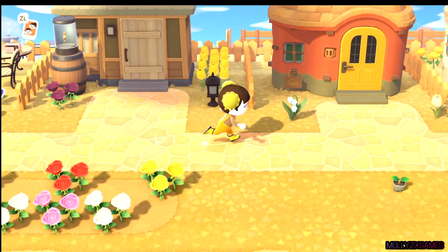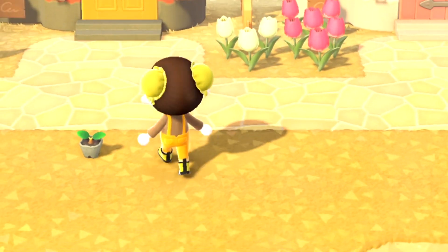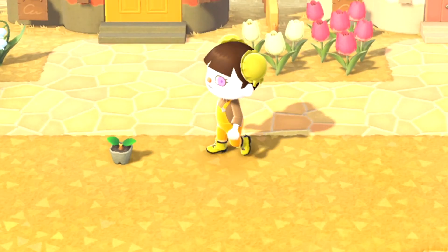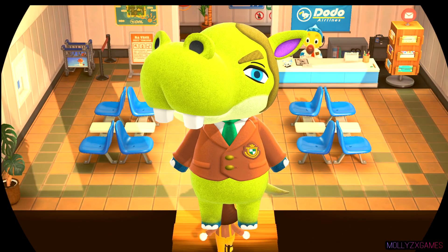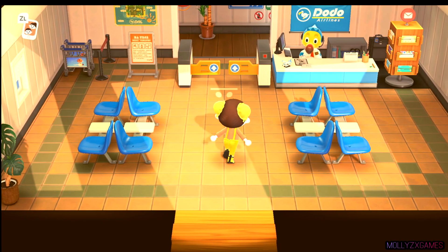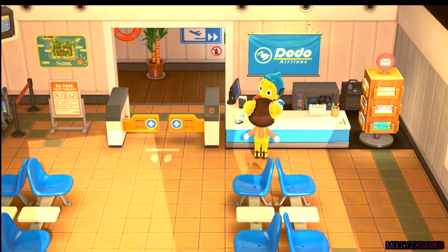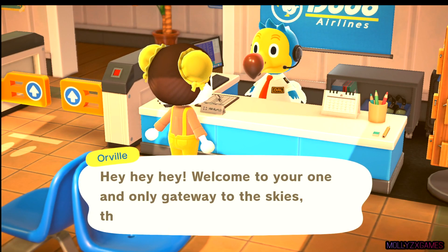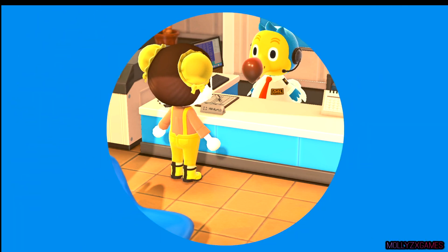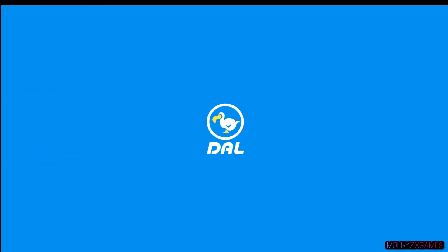Without further ado, let's get on with the hunt! If I'm honest, there's not actually many islanders that I like that are yellow. But I really don't want to get Hippeux, as I used to call him, because he's been on my island for a very long time. He doesn't need to come back to Morbo Beach anytime soon. I'm quite excited to see who we get, because I don't really know who's a good one in this category.